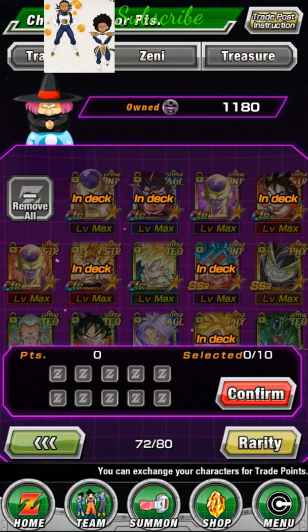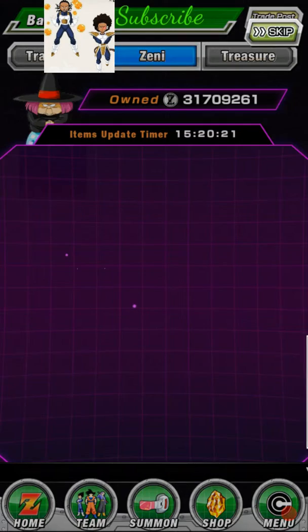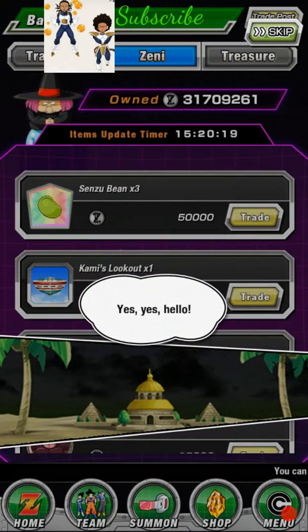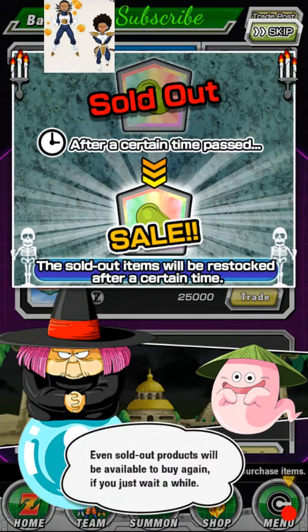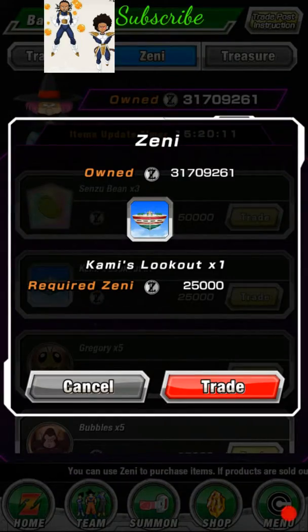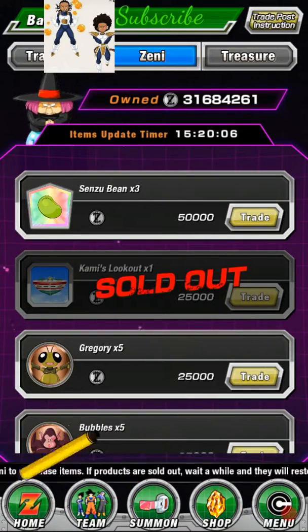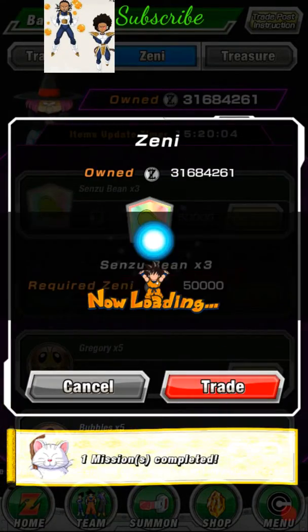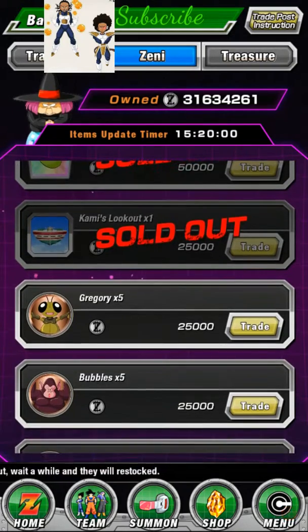Exchange — now I'm going to remove all, go back. Go to Zenny — you can buy stuff with your Zenny as well. I have roughly 31 million, so I'm definitely going to buy some. Also, look out for missions you get from doing things inside the bubble shop.